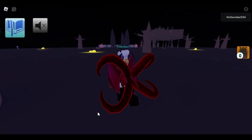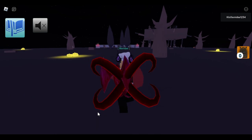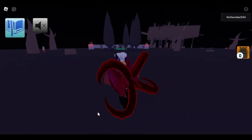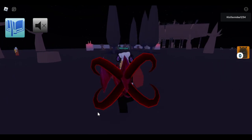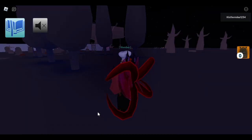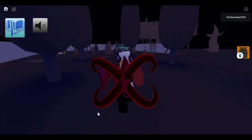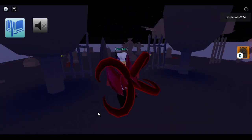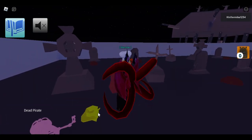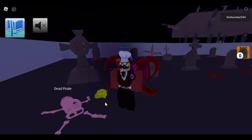Okay guys, I just realized something - we do have to go get our vampire jacket because we gave it to someone else. But what I just realized is there is a hat in the graveyard. So when we walk into the graveyard - where is it? Yeah, the dead pirate, he has his hat right here.